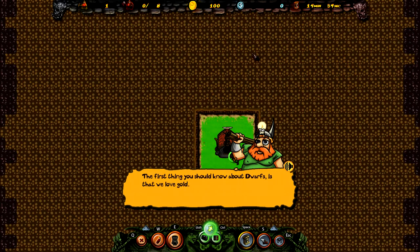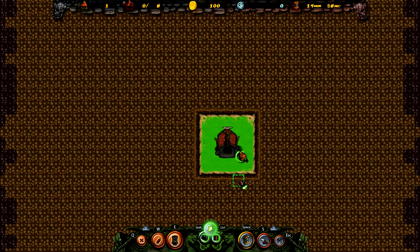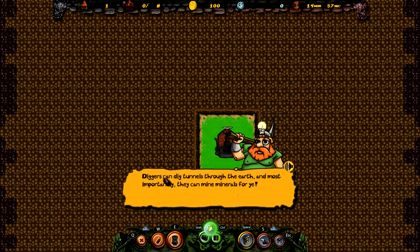The first thing you should know about Dwarfs is that we love gold — and not just love like we love ale, but we really love gold. That's why your first task will be to mine some minerals. To zoom in or out, use your scroll wheel. You can also move about the map by holding the right mouse button and dragging.